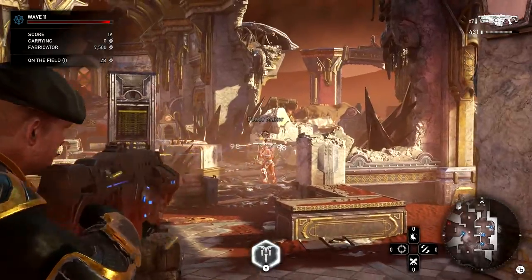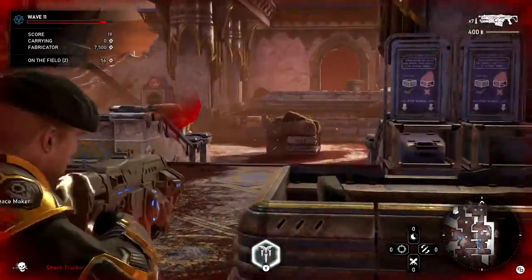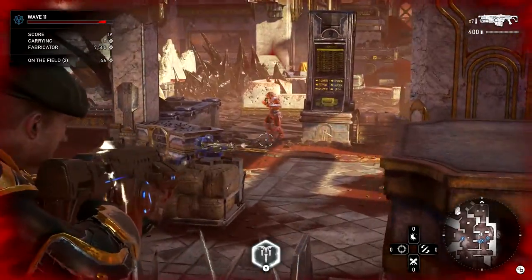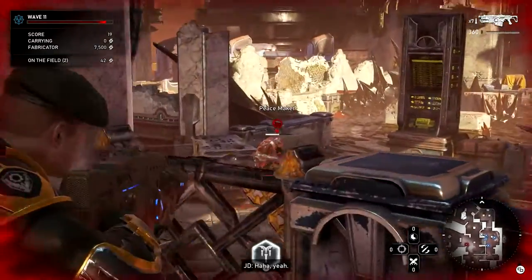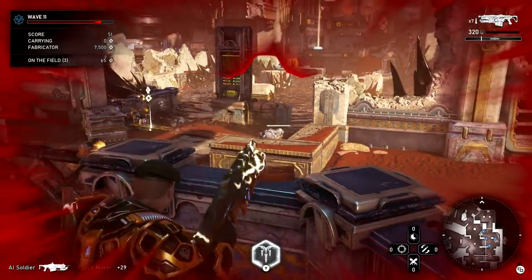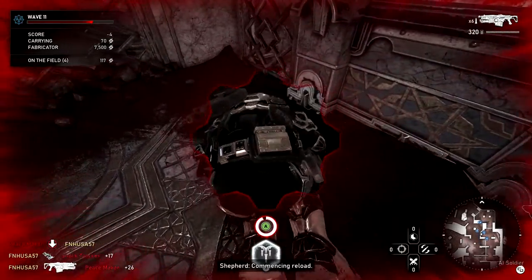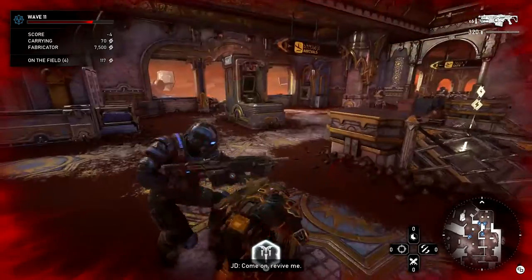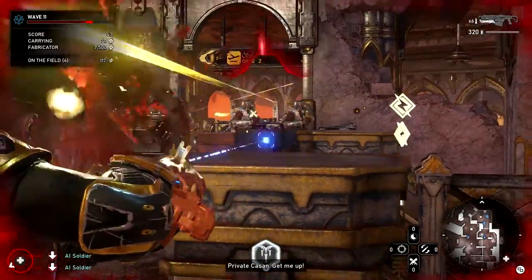JD stays back and acts as a damage dealer. On this map you have the main entrance, the right side, and the left side area. As JD I like to stay in the middle because I can cover at least two directions. Initially you're going to use your Lancer and Gnasher, saving your Lancer GL rounds for larger groups of enemies. If you go down, you do go down fairly easy. Bots can revive you, though most of the time they just get in the way.